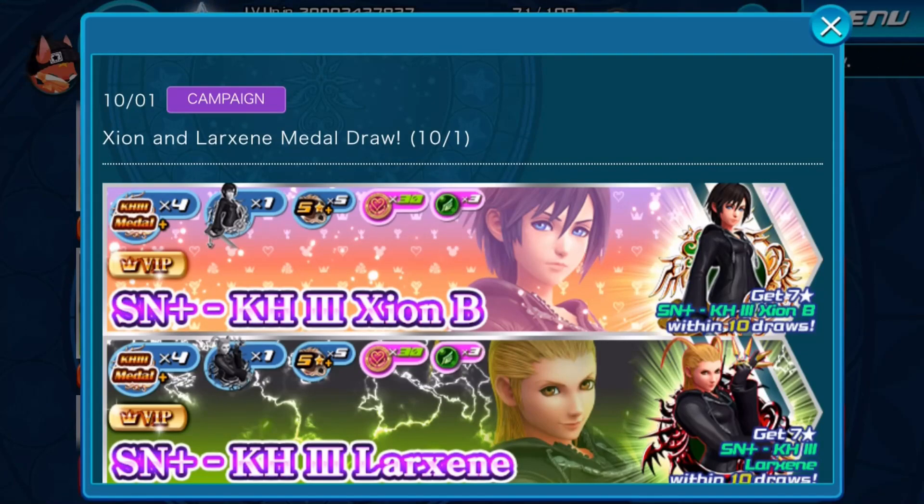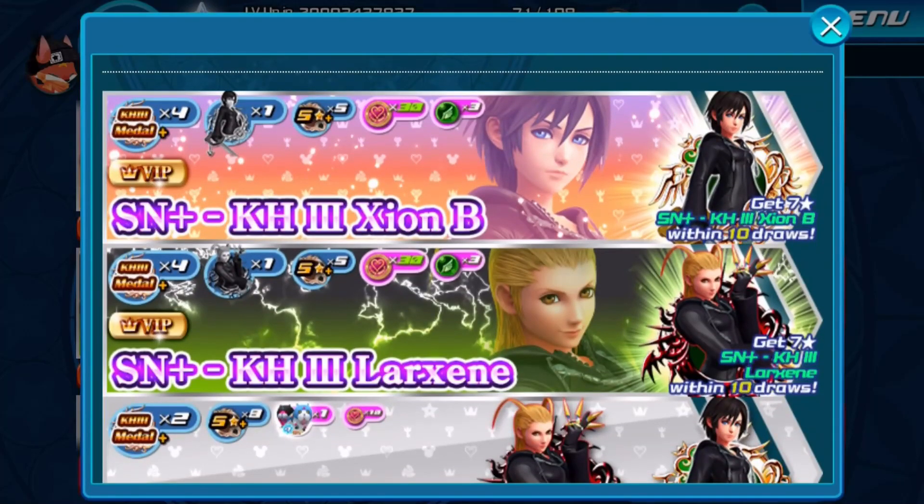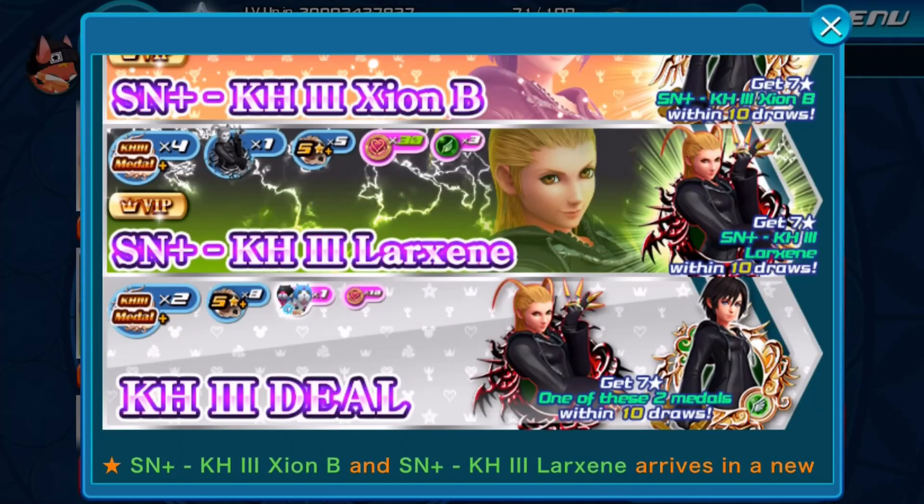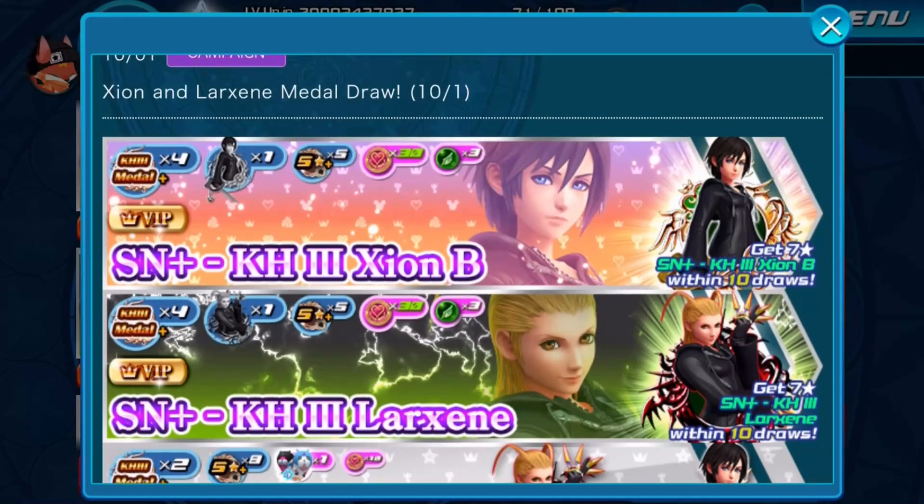So the Xion and Luxine medal draw features Supernova KM3 Xion B and Supernova plus KM3 Luxine. For the normal banner it's a 10-pull mercy to get one of those two medals — two random Kingdom Hearts 3 medals, eight random medals, one Meow Wow, and ten VIP coins. Simple as that. For the VIP banner: four random medals, one trade medal of each respective banner, five random medals, 30 VIP coins, and three speed gems per pool.